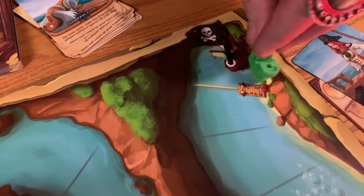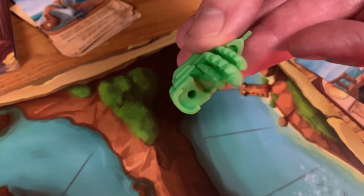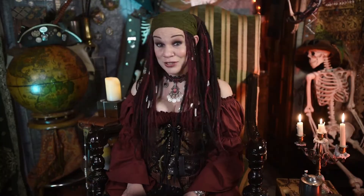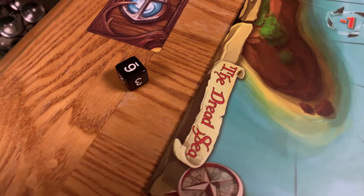The first player to reach the Dread Captain's ship takes the flag and places it in the opening in the rear of their ship. After putting the flag on your ship, that player also has a plus one hand size for the rest of the game. Another thing is that from now on, all players will roll one die instead of two. Make sure you remember to do this, because we managed to keep forgetting.